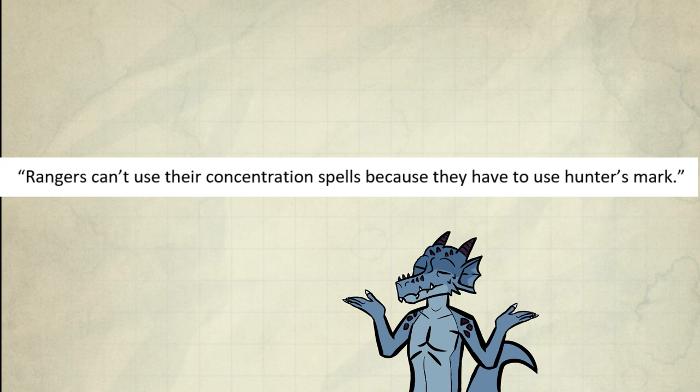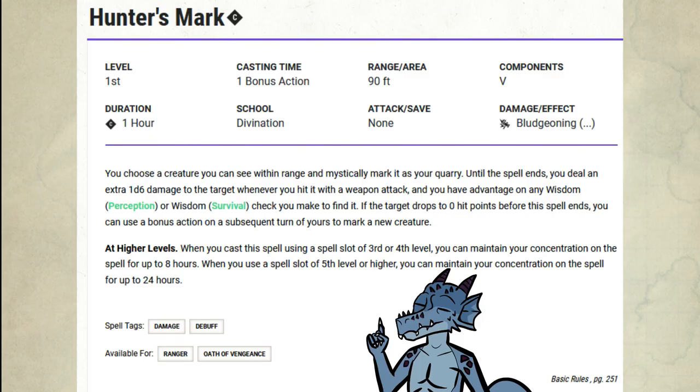I've probably made a lot of people upset or curious — I've lobbed a few grenades into the ring already. Welcome to Pack Tactics. Hunter's Mark: concentration, bonus action, 90-foot range, 1-hour duration. You deal an extra 1d6 damage to the target whenever you hit it with a weapon attack.